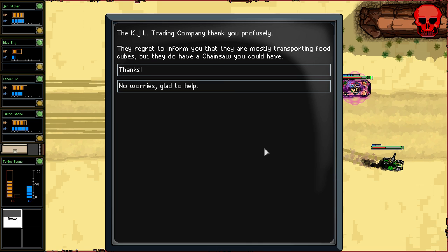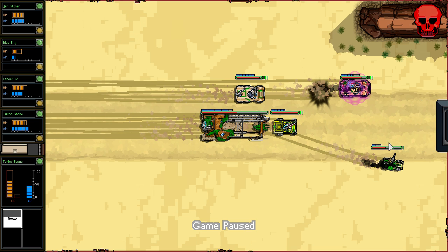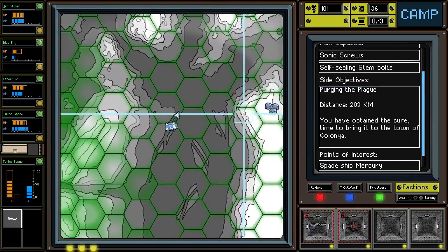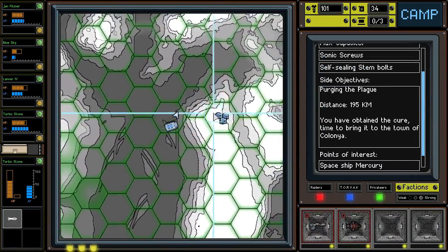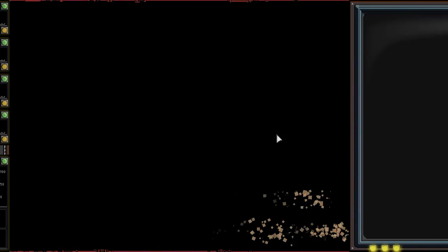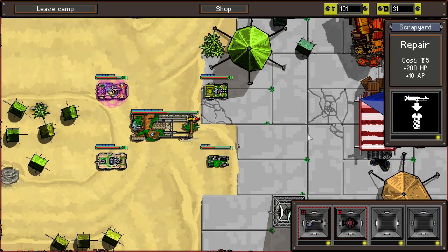They thank us profusely. They regret to inform us they are mostly transporting food cubes, but they do have a chainsaw we could have. Sure. That sucks — that's not really what I'm looking for but okay. Let's head over to the camp real fast — I'd like to repair a little bit and maybe equip a couple of these weapons. I guess it doesn't hurt to have the buzzsaw if I've got the space for it, or I could just scrap it.